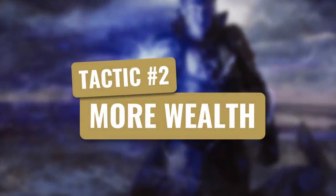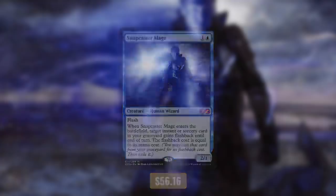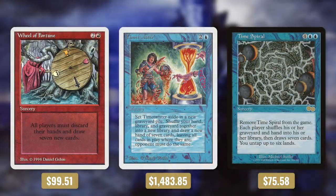Let's find out in tactic number two: more wealth. First up there's Scroll Rack, which is going to make the game take longer — we are very generous since we give our opponents more time to bask in our glory. Next up there's Snapcaster Mage, which lets us cast one of our expensive cards from our graveyard again. Next up there's Dark Confidant, which gets us cards at the cost of life. But who needs life when you have more expensive cards? And then we've got wheel effects with Wheel of Fortune, Time Twister, and Time Spiral.